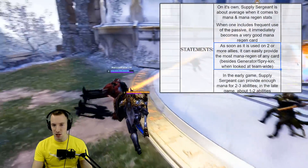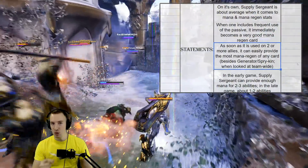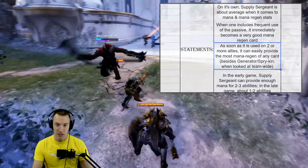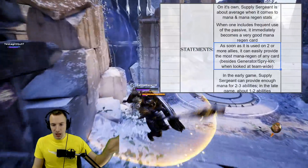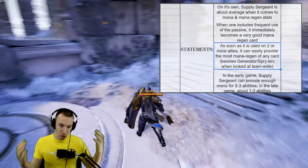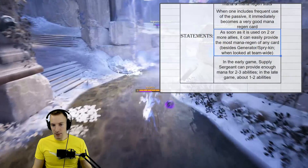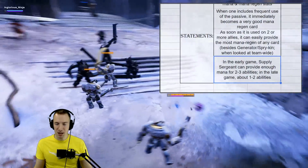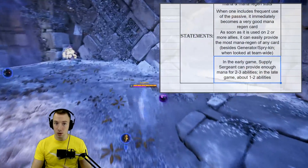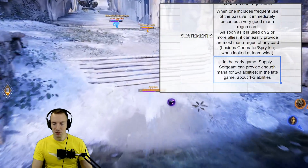As soon as it is used on two or more allies, it can easily provide the most mana regen of any card besides Generator, which only affects you, and Sprykin, which kind of only affects you and one other individual — and this is when you look at the entire team perspective. In the early game, Supply Sergeant can provide enough mana for about two to three abilities or more depending on the hero, and in the late game really only about one to two abilities.